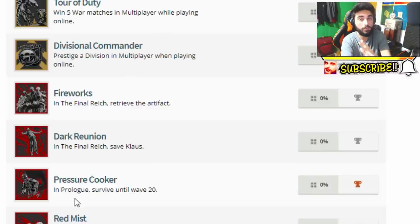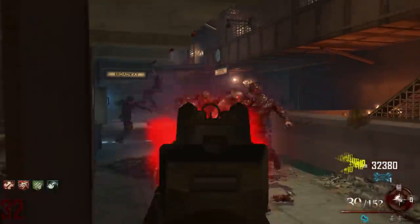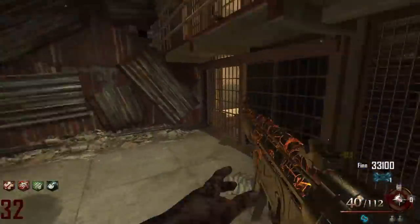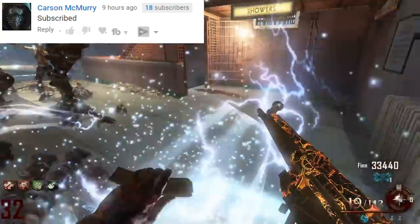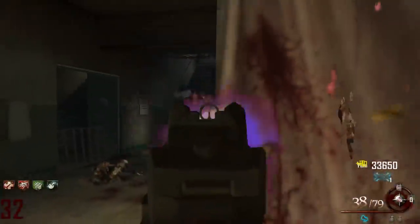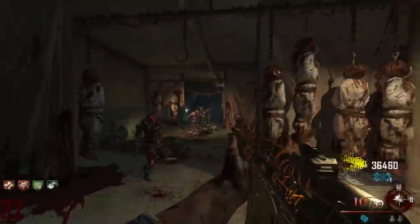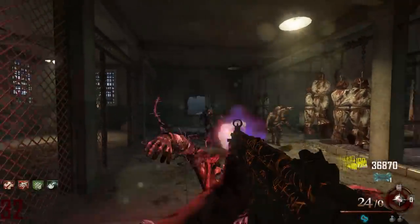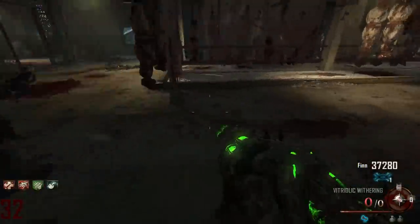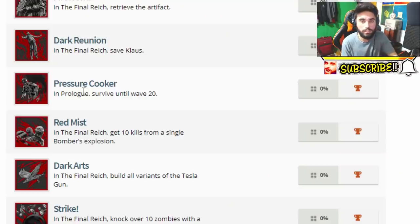This kinda low-key confirms — because there's a lot of speculation — people are saying that once you complete the easter egg you're gonna unlock a new map that's gonna be the size of Nacht der Untoten. The theory is that you complete the easter egg for the Final Reich, and after that you unlock a new map. It's gonna be a prologue map, a small box map where you can play with your friends, set prior to the Final Reich — basically going back in time, and maybe we'll see how zombies were first created.